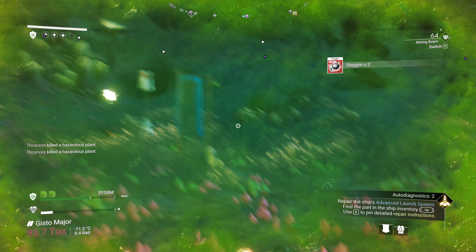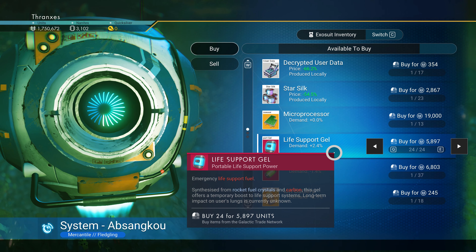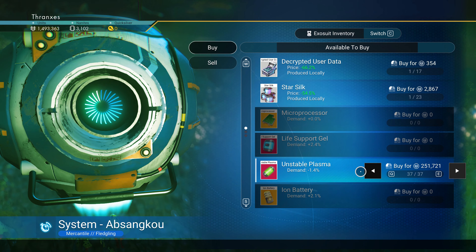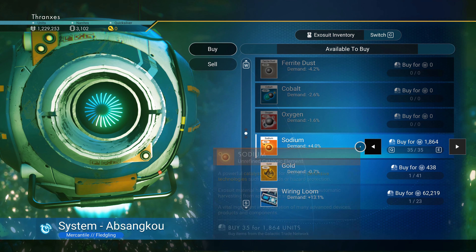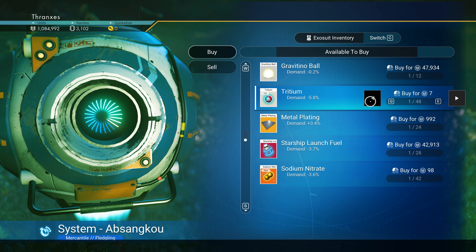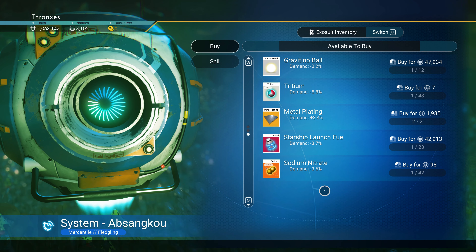Just getting ourselves a little bit more carbon. I'm gonna start buying these just to have them, because I'm sure we're gonna need them. Maybe a couple wiring looms. I know we're gonna need those. I think at some point we'll need launch fuel, but our ship is right here.